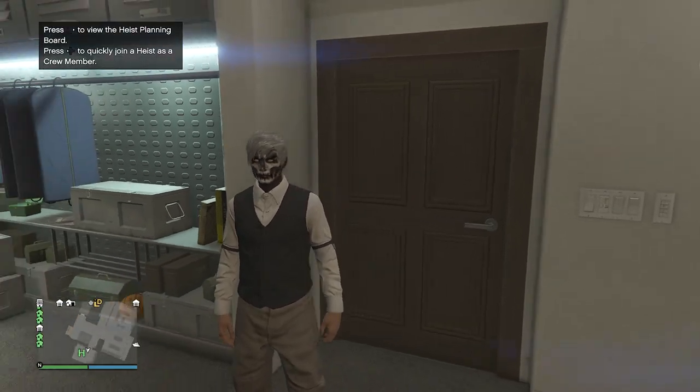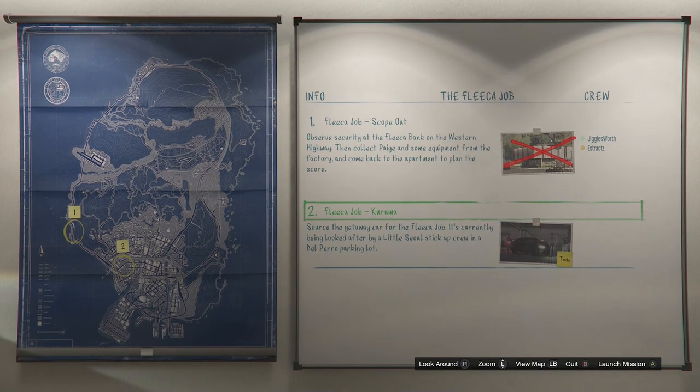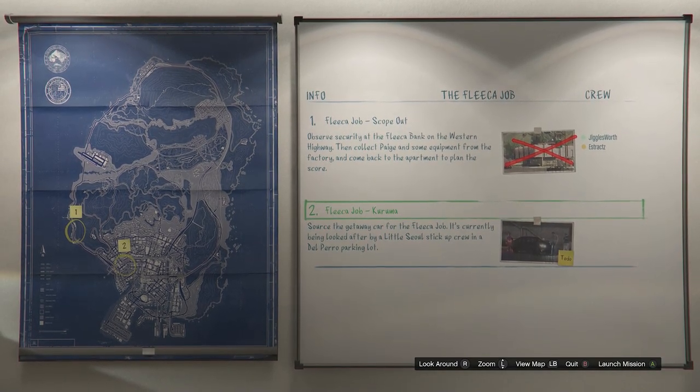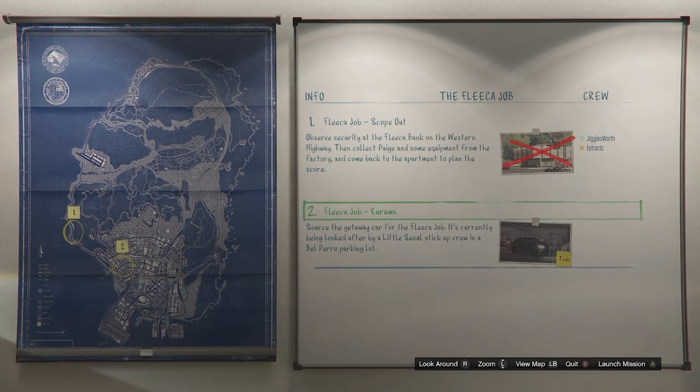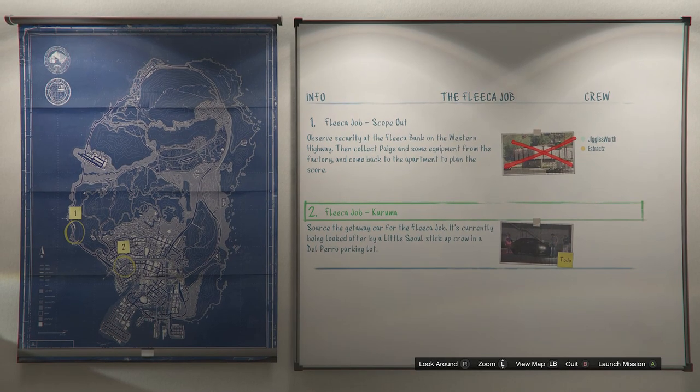After you get to your apartment, go into the heist planning board room and go up to the heist planning board. Out of all five heists, start the first one — it's called the Fleeca Job — and complete the first mission called Scope Out. After you complete Scope Out, the second job you need to start up is called Kuruma, and that's the one we're going to use for the merge glitch.